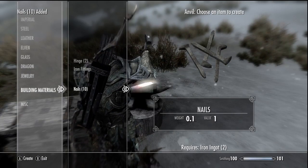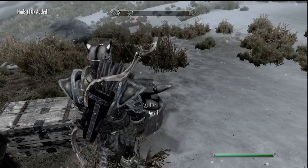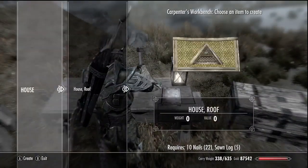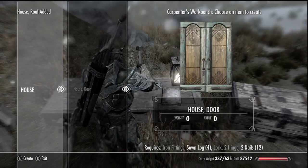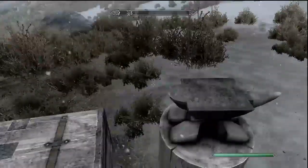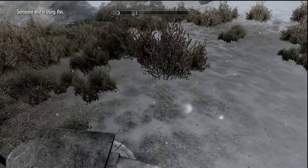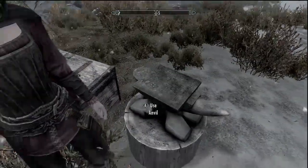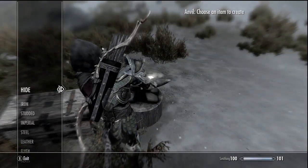Iron ingots — I'm pretty sure I can just get them from some blacksmith, you know, sitting around here. Okay, there we go. And now a door — a lock and two hinges. Don't you dare use my anvil. My anvil is my house. Get out of my house.